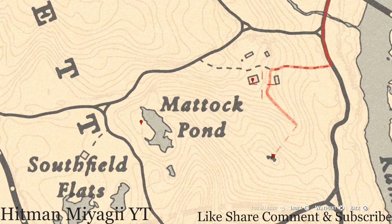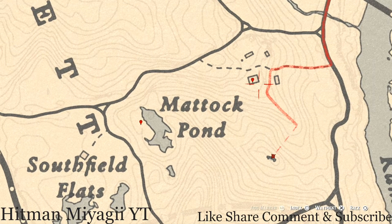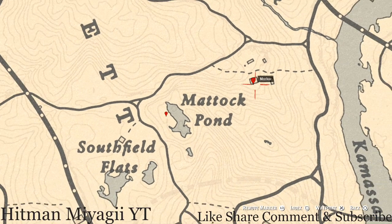Inside this house there are two things. One is a tarot card — the Ten of Pentacles — and it's inside the house on the mantle of the fireplace. There's also a Tortoise Shell Comb inside the house on the dresser with the mirror, in one of the bedrooms. Go and grab both of those as well.